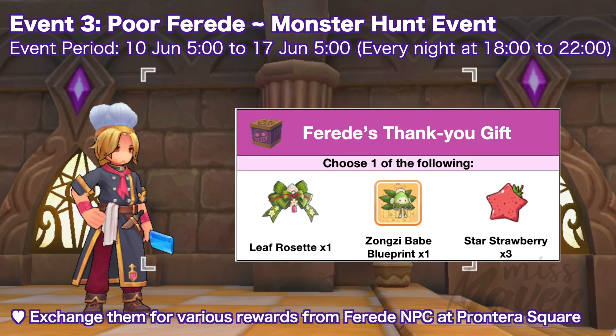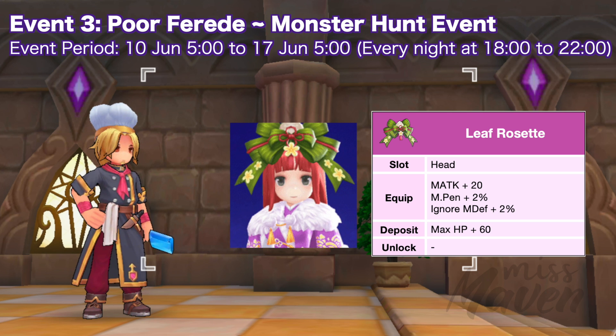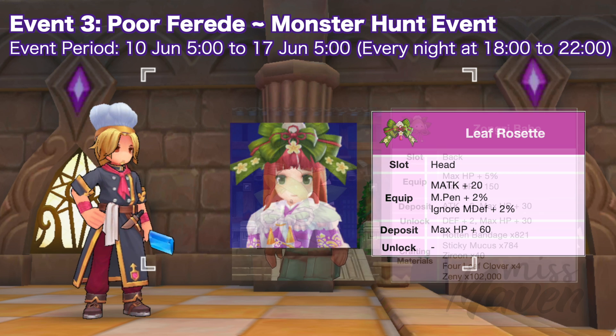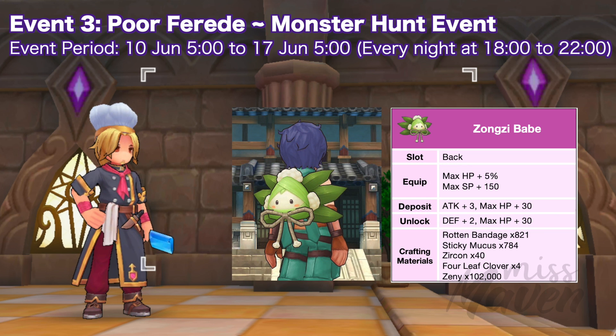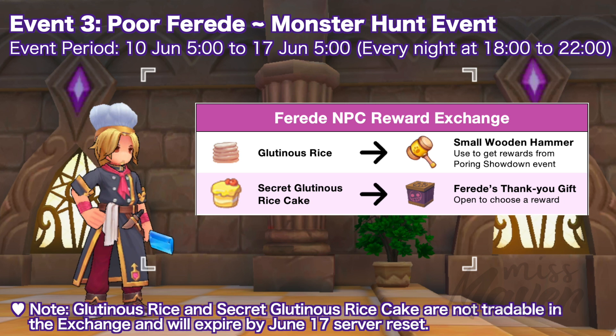Opening the gift box will let you choose one of the following rewards. The first option is the Leaf Reset Headwear which grants plus 20 magic attack, plus 2% M Pen, and plus 2% Ignore MDef. The second option is the Zongshipei Blueprint which is currently priced at 22 million zenny in Sea Eternal Love — crafting and wearing this back item grants plus 5% max HP and plus 150 max SP. The last option is 3 star strawberries wherein 10 of these can be exchanged for a random headwear. Do take note that Glutenous Rice and Secret Glutenous Rice cake are not tradable and will expire by June 17th survey reset.